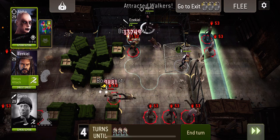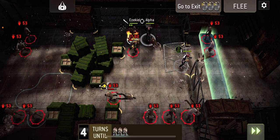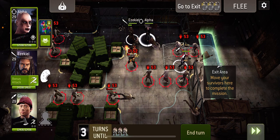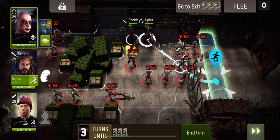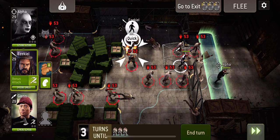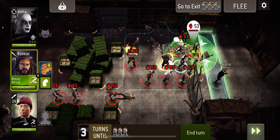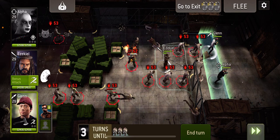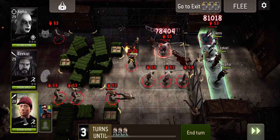Might as well shoot that one. I'm going to move down one with Alpha so we're closer to the exit — we do have a path through. Glen's there; he kind of stops them causing us any issues. Then we can use Zeke's charge attack to make sure we don't have to run past anything.